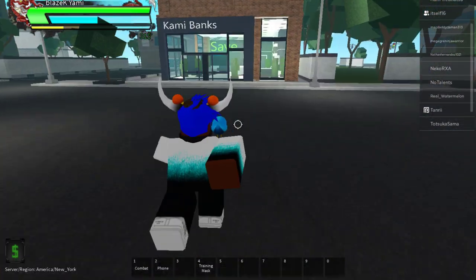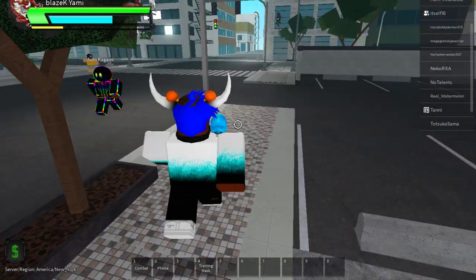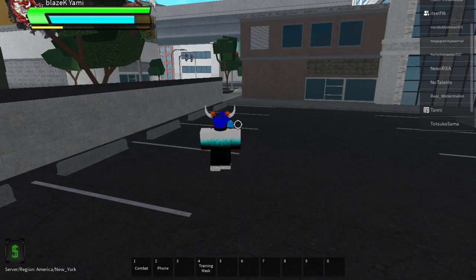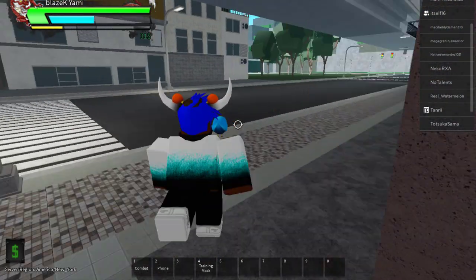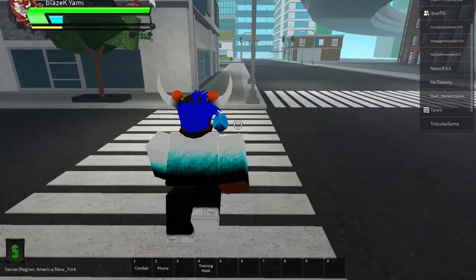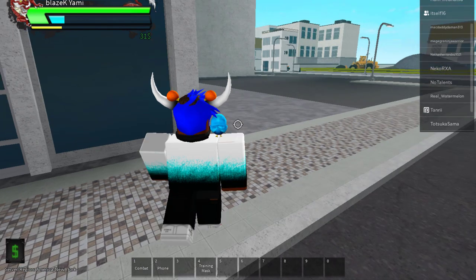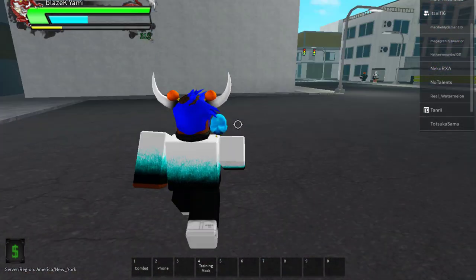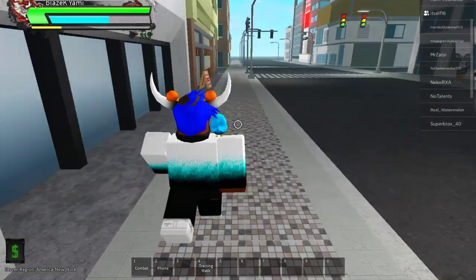If you want to see your stats, you can go to the hospital. It costs about 1,900 if I remember correctly. The hospital should be this way. You can go to the hospital, buy the stat check, but you can only see it once — it doesn't last long. You click on it once, see all your stats, and then you have to buy it again, which costs a lot.